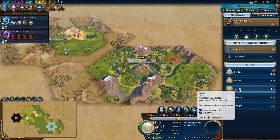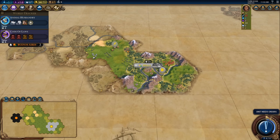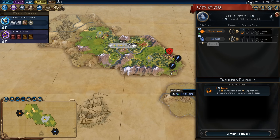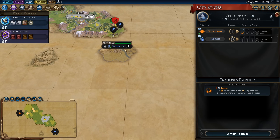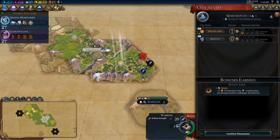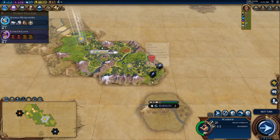I might go Scout → Monument → Settler, because getting an extra early scout is a huge advantage for meeting city-states. There's a barbarian encampment over here, and another city-state, and we did get plus one Envoy. Since we were not the first to meet Babylon, I know there's a player somewhere to the south, west, or east. I'm going to pop that envoy into Babylon to get that plus two science up to a healthy plus five science per turn.